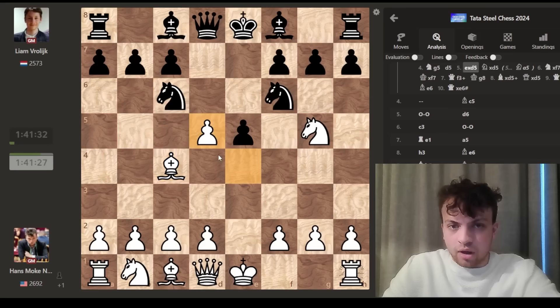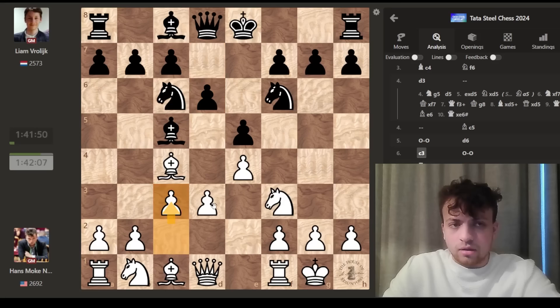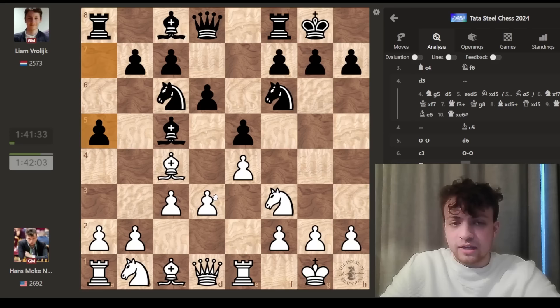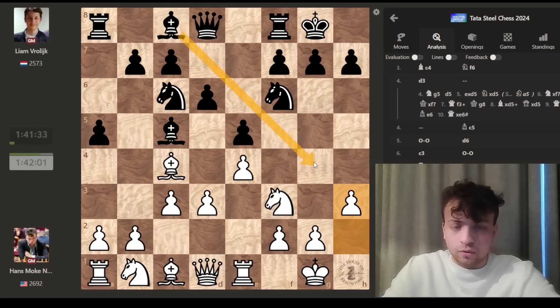So I go d3, just protecting my pawn. Bishop c5, castles. He plays d6, I play c3, potentially preparing to break with d4. This is one of the crucial ideas in the Italian — slowly maneuver the pieces and then prepare the d4 break to gain more space. Castles, rook e1, protecting the e4 pawn, preparing d4. He plays a5, one of the main moves, I play h3 — a nice prophylactic move so the knight can't come to g4 and the bishop can't come to g4.